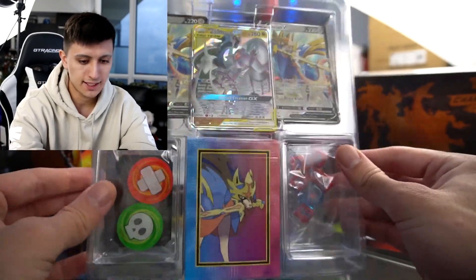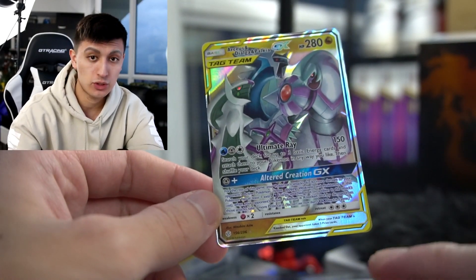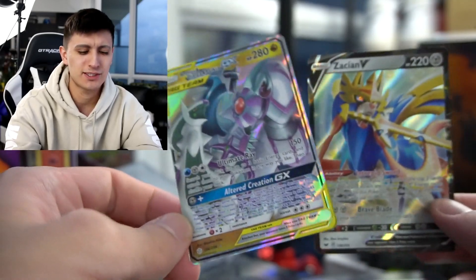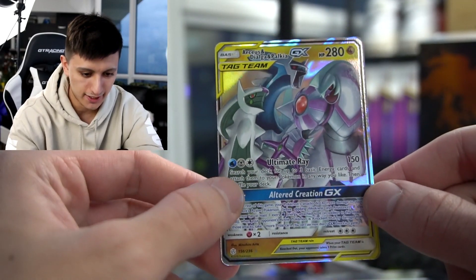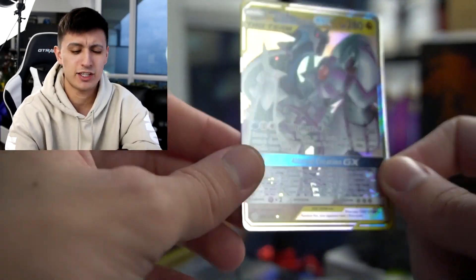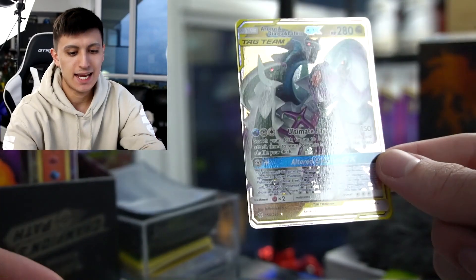Here is Arceus Dialga Palkia GX — ADP — and this is easily one of the most powerful cards in the game. Its Ultimate Ray attack costs three energy: a water, metal, and a colorless, and does 150 damage — enough to knock out most Pokemon stage two and under, and almost any V card since most V cards are around 180 HP. It also lets you search your deck for up to three basic energy cards and attach them to your Pokemon in any way you like. That is insanely good.